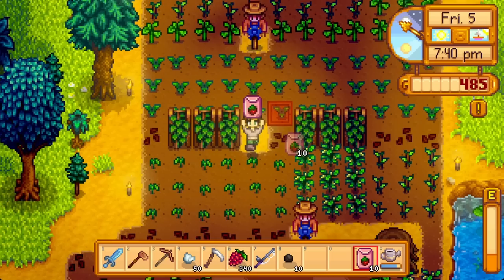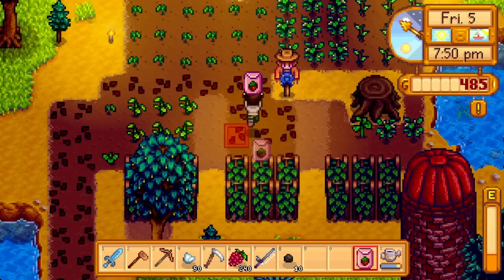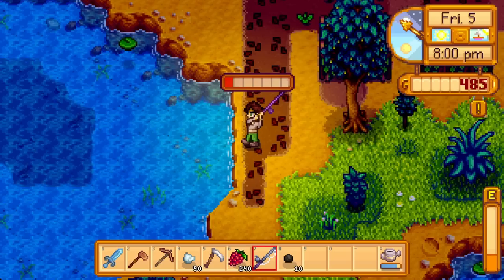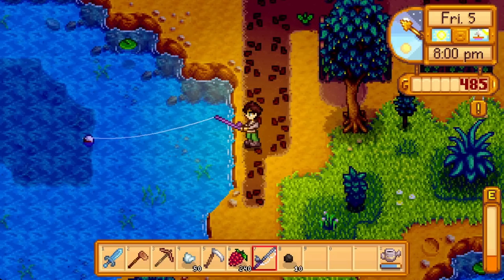Friday the 5th is uneventful — wheat is up, so replant with summer seeds. We need two sturgeon and two largemouth bass each for a bundle and another thing, so do some lake fishing. Here's another forest farm benefit: wood skip is normally catchable in the secret woods, requiring a steel axe to get to, but the forest farm's pond can give wood skip too. I got a lot of trash, but trash is honestly good at this point.